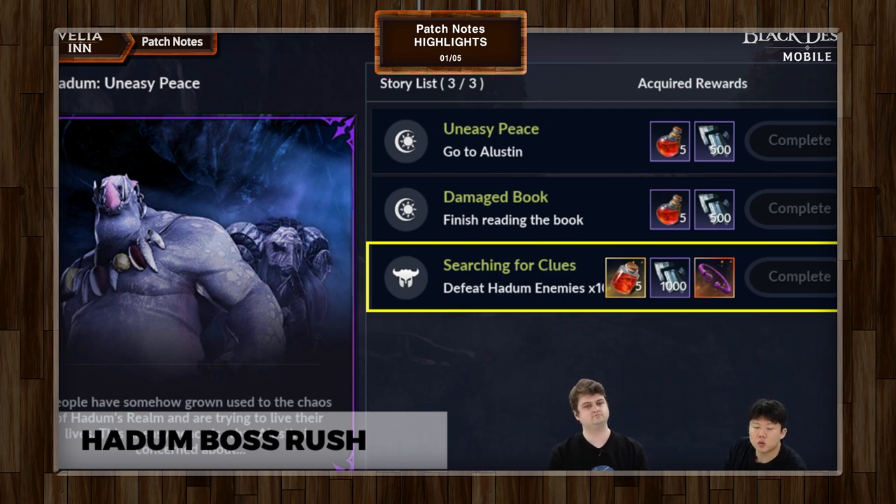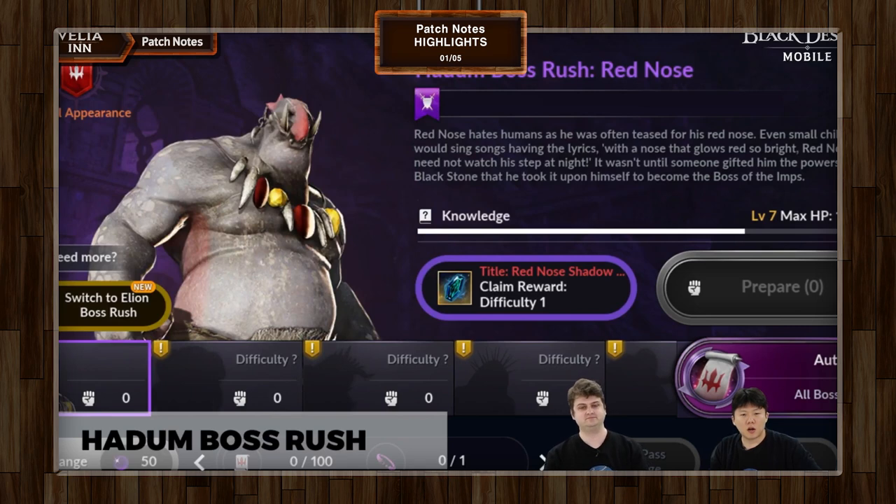Once you've completed the quest line, you can move on. This is what the Hadum Boss Rush UI looks like — it's not too different from Alien Boss Rush, other than it takes more materials to get one entry and it is of course much harder, though it should be doable for certain players right now.